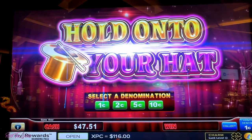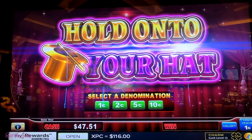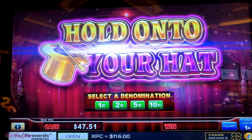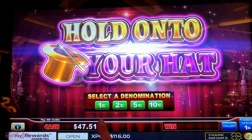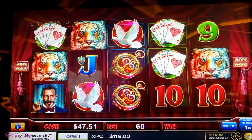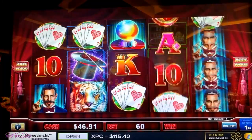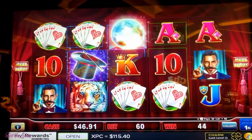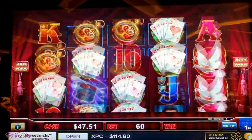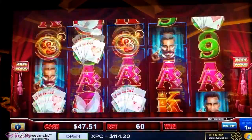Okay, I have moved over. I still have my $116. I'm all set up on Hold Onto Your Hats. The progressives are exactly the same — fifteen thousand six hundred and seventy-five for the grand, just over eleven hundred on the major. Let's see what we could do. So I'm going to start on the sixty cent bet. I am looking for two hats — exactly the same thing as Piggy Banking, I was looking for two banks.